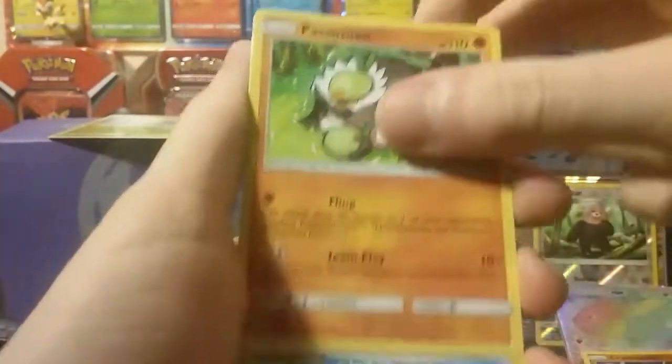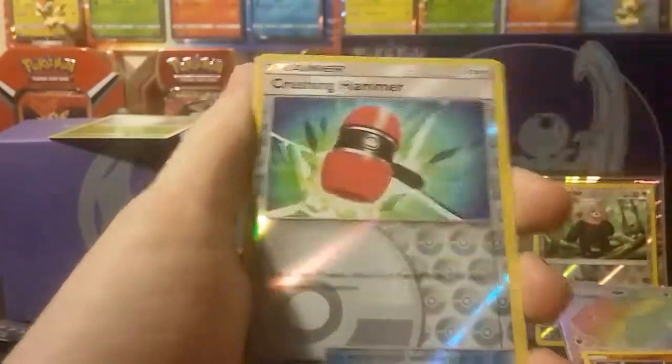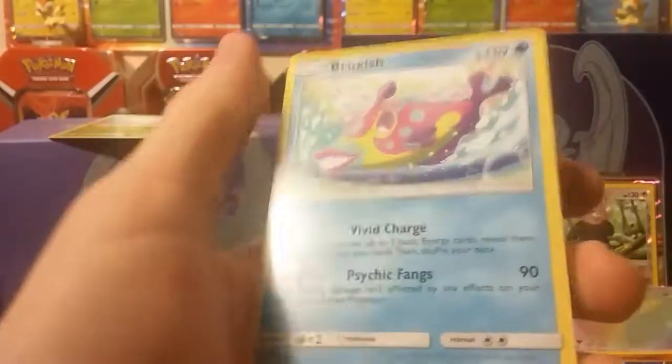And this is our last pack, by the way: Bounce Sweet, Sandy Guest, Morlull, Water Energy, Howe, Passimion, Rotom Dex, Reverse Crushing Hammer, and a Bruxish.